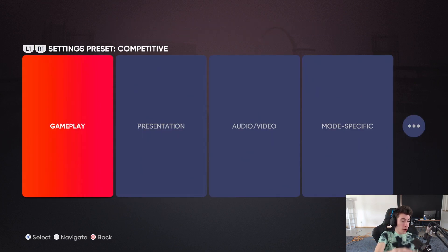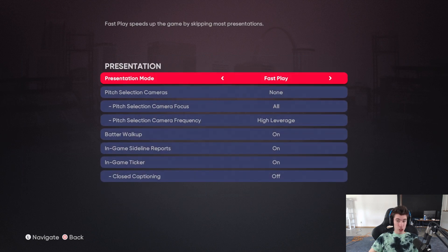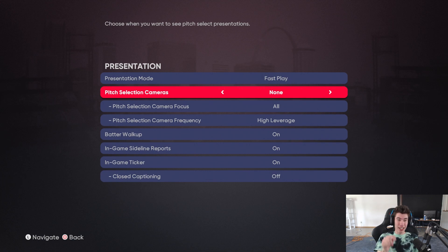The pitching settings are found under Gameplay in Settings. Under Presentation, make sure you have Fast Play on, and then set Pitch Selection Cameras to None — you don't want those on, as they just take up extra time.